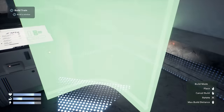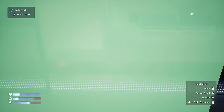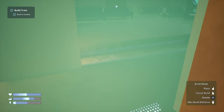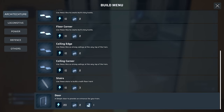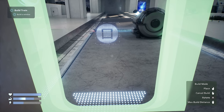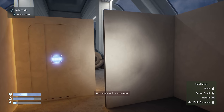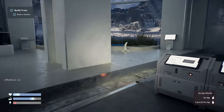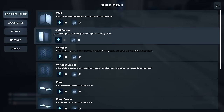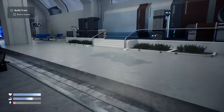Then we're going to scrap this one - clicking V is scrap mode. Scrap, scrap, scrap - and then we'll grab ourselves a wall. Not enough suit power - oh my god, you go through so much suit power. Let's grab this battery and put another one in, then take - we've got one more battery left. I am kind of leaving the engine exposed here to possible damage.